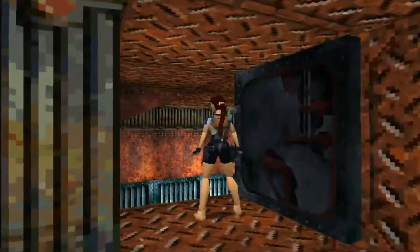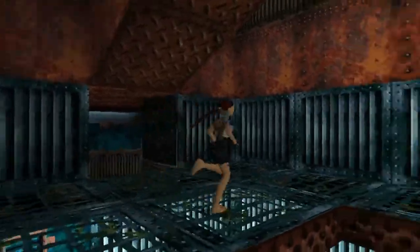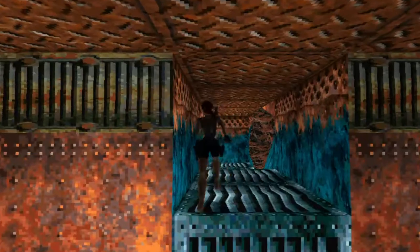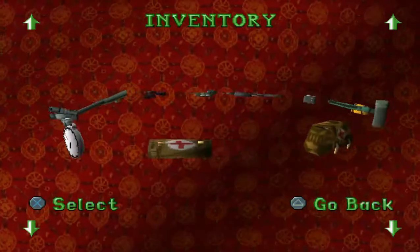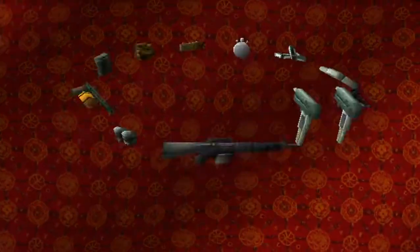Back up here, and then back down we go. Back up to this little alcove — I've got circuit breaker one. And then back out to here. There are a few of these around, so I'm going to get the Uzis out. I think they're needed.